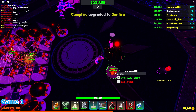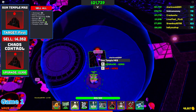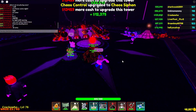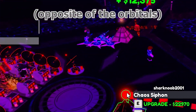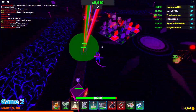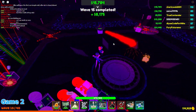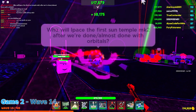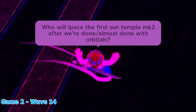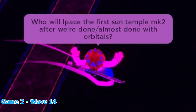After the first Zymod is gone, everyone is probably pretty much done placing and upgrading the Orbitals. What needs to happen next is that one player places and maxes a Sun Temple MK2 in this location. In Game 1 I was the person who did that at wave 23, while in Game 2 it was someone else who placed it at wave 15. Seeing as how we won both games, I don't think it matters too much, but I would say place the MK2 after the first Zymod. I would suggest asking in the chat who's going to be the one to do the MK2.